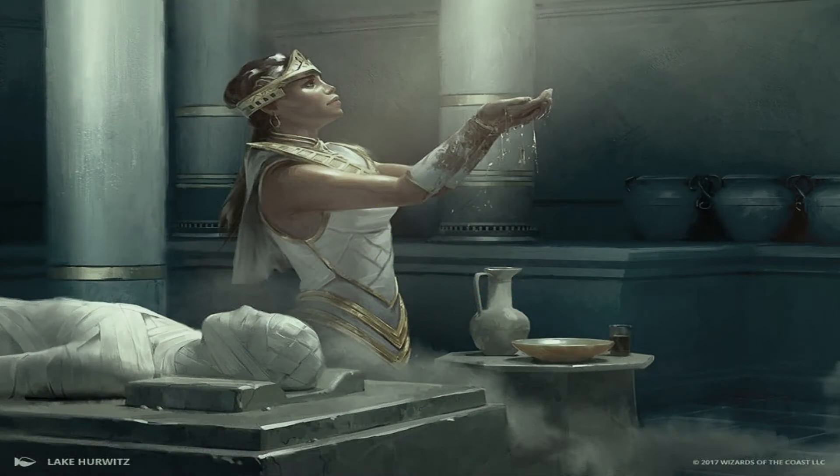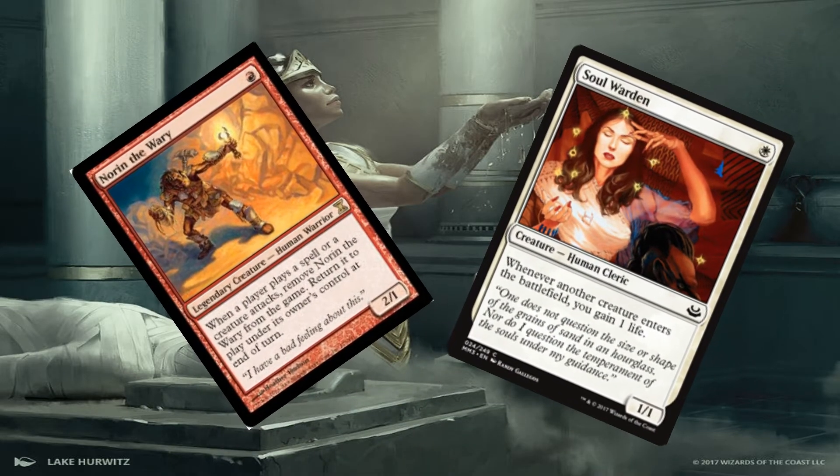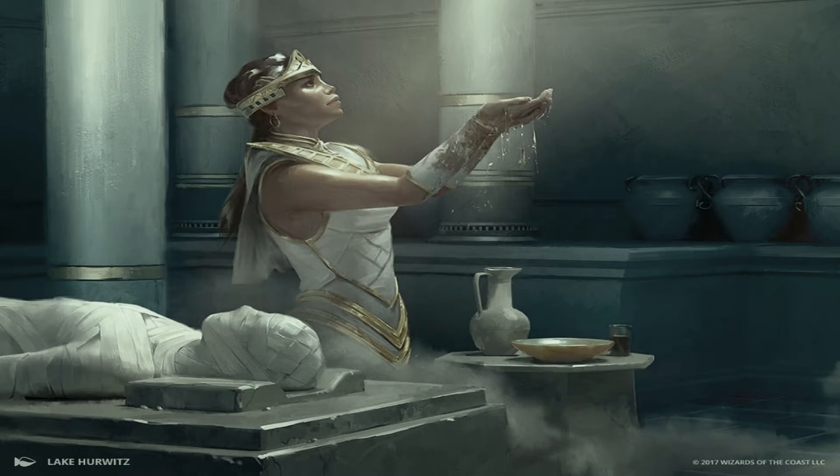Hello ladies and gentlemen, welcome back to the channel Orcs of Magic. It's Jordan here and boy oh boy do I have a deck for today. As most of you will know, in Modern I am currently enjoying Norrin Sisters. Now with the new release set Ixalan, I was looking to spread my wings, make my own deck, and I've come up with what I think is a pretty spicy brew. So without further ado, let's get straight into it — token deck baby.